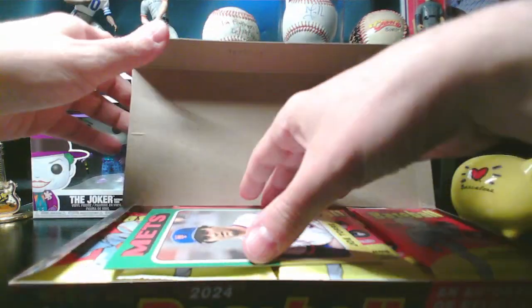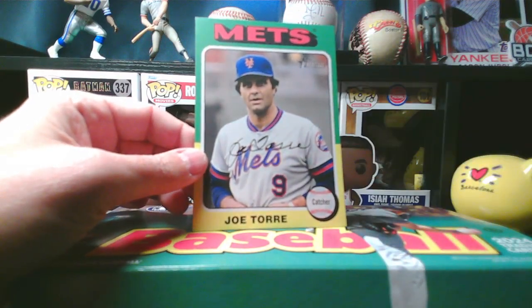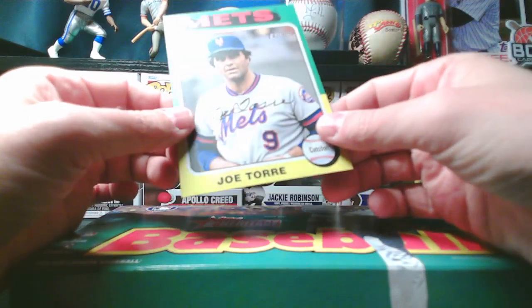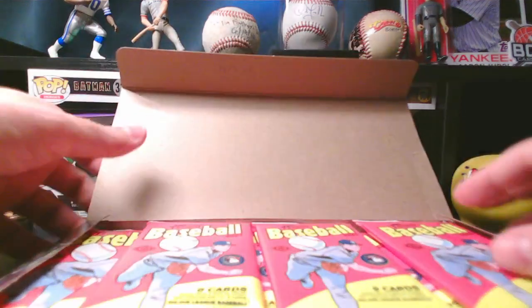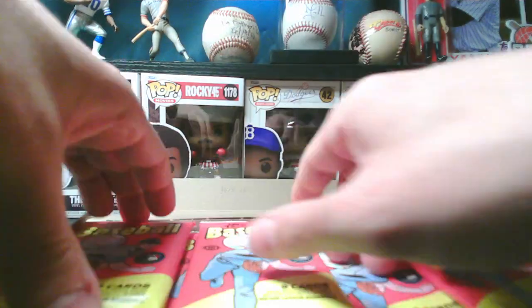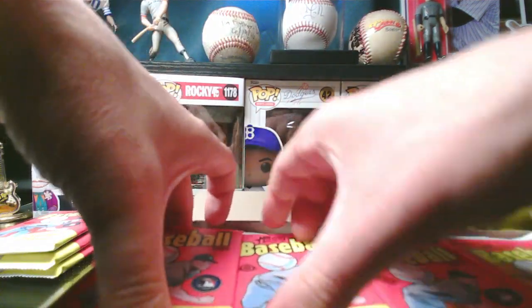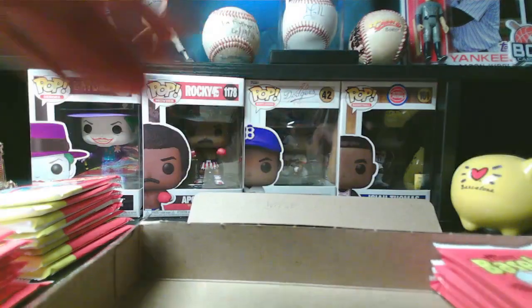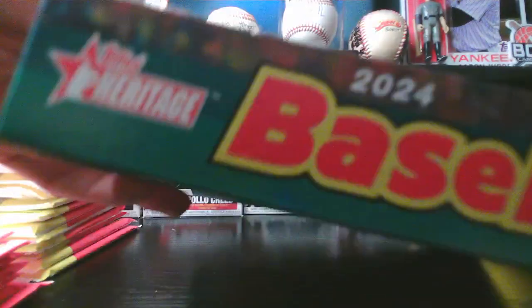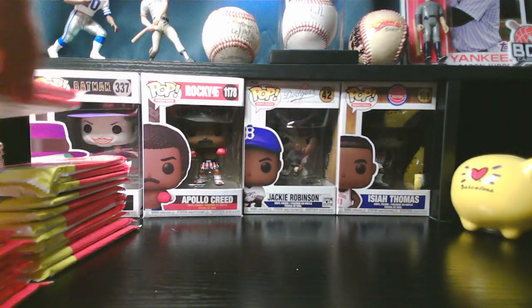Our box topper is Joe Torre to the Mets, so that'll go to Matt's son. Always nice to hit one of those — they're cool. I don't know what it is about the big stuff; I don't know where to put it or how to store it, but still cool. Alright, let's get out all our packs — there we go, 24 packs.